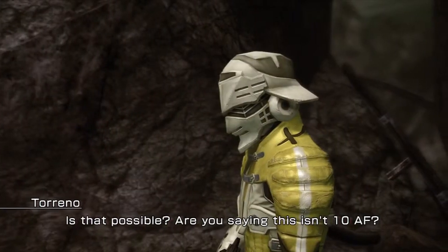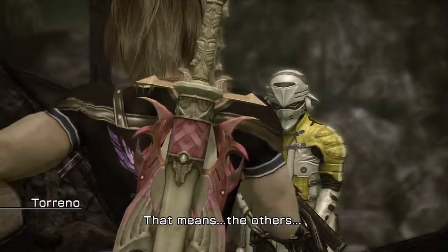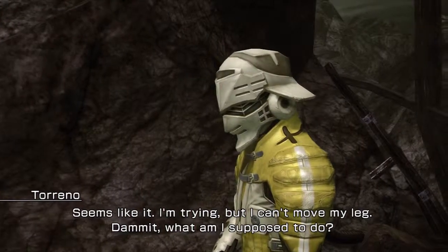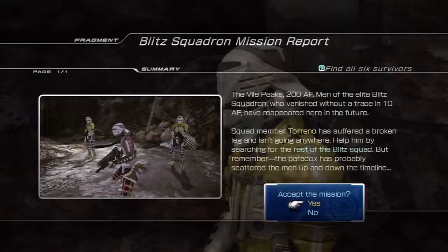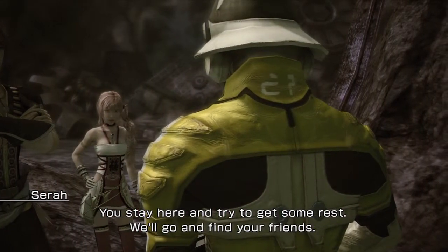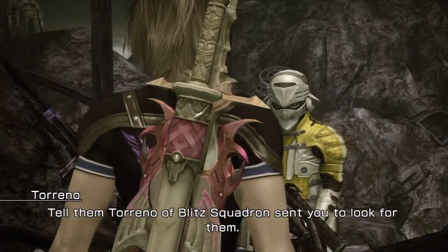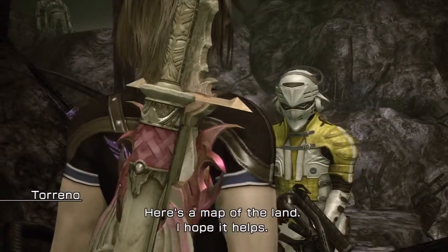We were headed to our mission LZ on an airship. Are you saying this isn't 10 AF? That means the others... Are you alright? Oh no, you're hurt. I'm trying but I can't move my legs. Damn it, what am I supposed to do? You stay here and try to get some rest. We'll go and find your friends. Would you? I would really appreciate it. There are five others in my unit. Tell them Rayno or Brick Squad sent you to look for them. Here's a map of the land — I hope it helps.